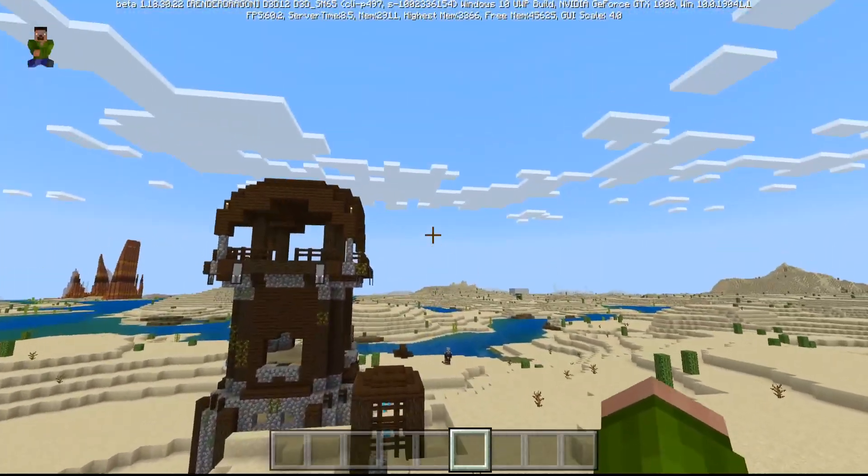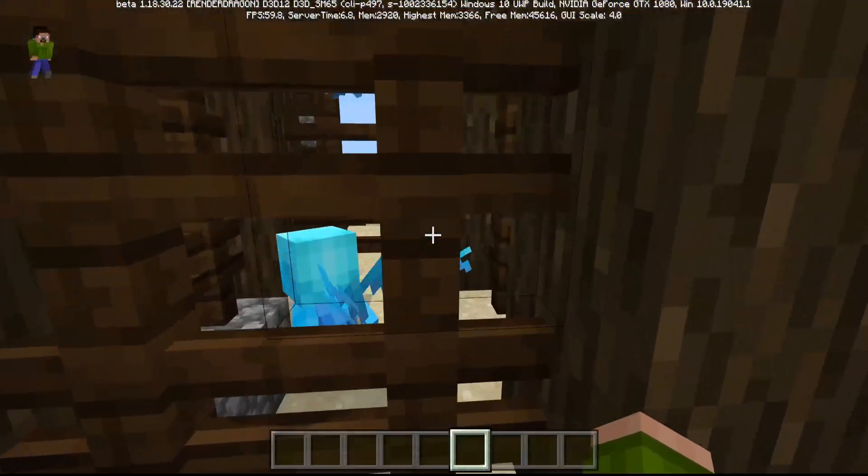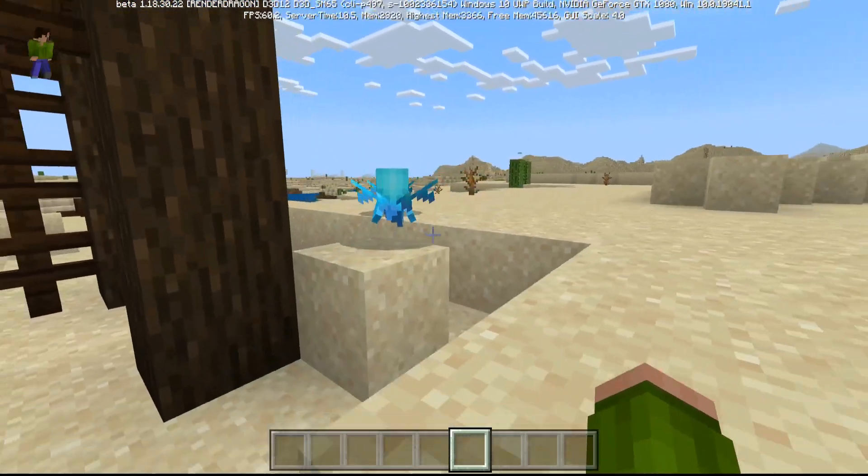Question one: where do we find the Allay? There's two ways to find them. One is through pillager outposts — they will be trapped in these little cages here. Allays, please be free. They're just so cute.